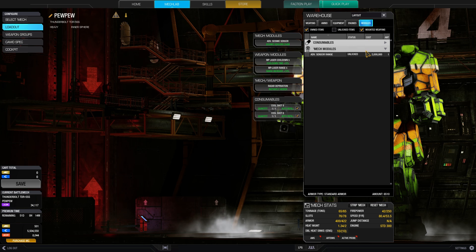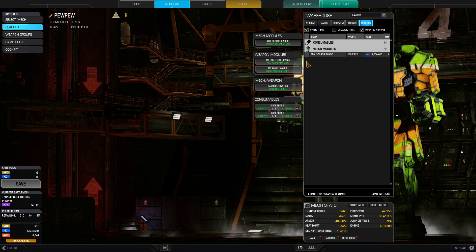Let's have a quick look at the modules. The good thing about having only one type of weapon here is that we can put the appropriate modules into the mech. Having the medium pulse laser cooldown and range module pushes our bonuses even further.